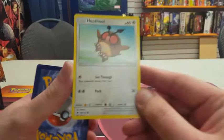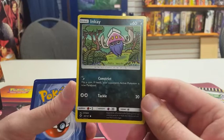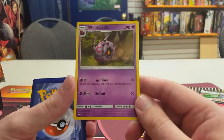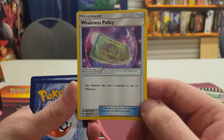The basic energy in this pack is a Water Energy. Uncommon cards: Whirlipede (Spin Turn for 30 and switch with a benched Pokemon, Rollout does 60), and Simisage (Scratch for 30 and Leaf Supply for 50 — you may attach a Grass Energy from your hand to one of your Pokemon). We also get a Weakness Policy — the Pokemon this card is attached to has no Weakness. The reverse foil is an Azumarill with Thick Fat (takes 30 less damage from Fire or Water Pokemon after Weakness and Resistance) and Waterfall for 80.